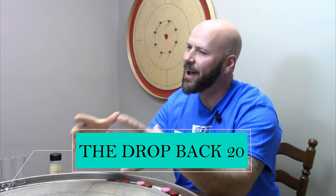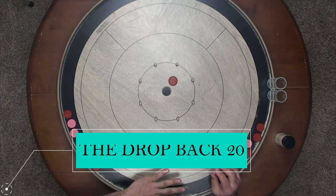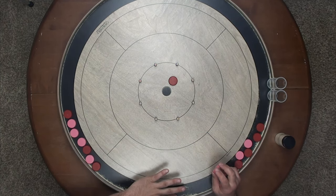Often times when you're playing crokinole you'll find the situation where you've got an opponent's button somewhere within the 15 circle, but it's on the far side of that center hole, and a lot of players — most players — will look at that and say 'there's no 20 there.' But you're not most players, are you?